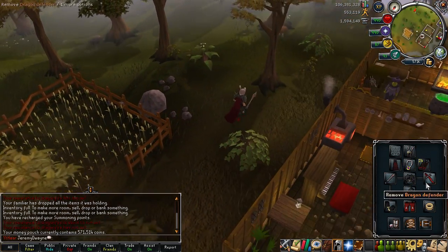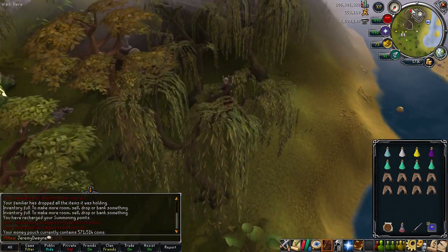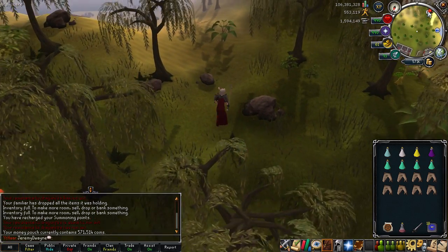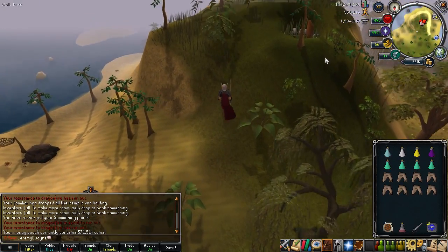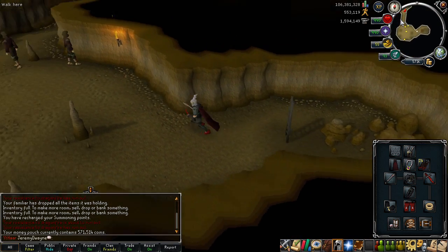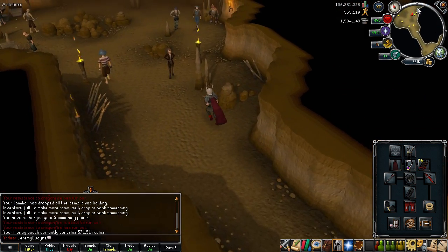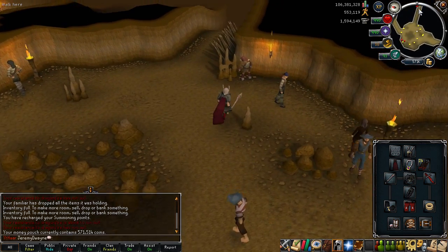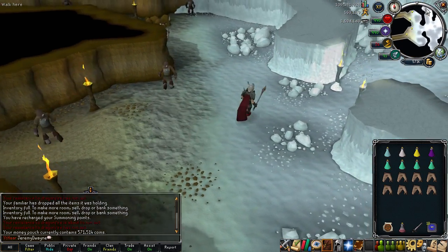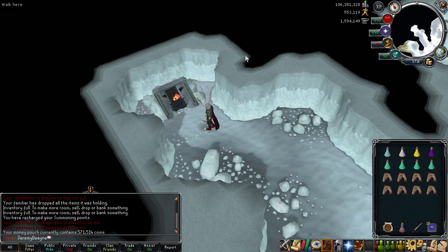I took the liberty of taking out my dragon defender. You guys gave me a massive response on my void equipment question, and I've decided not to use my void, but I am going to use my dragon defender. Getting a dragon defender doesn't take 14 hours like void — it just takes a couple of minutes. I do have quite a few of them and it helps out a lot with XP per hour here. It's a non-tradable item that I earned, I have a lot of them, so I decided to use it to increase my kills per hour.